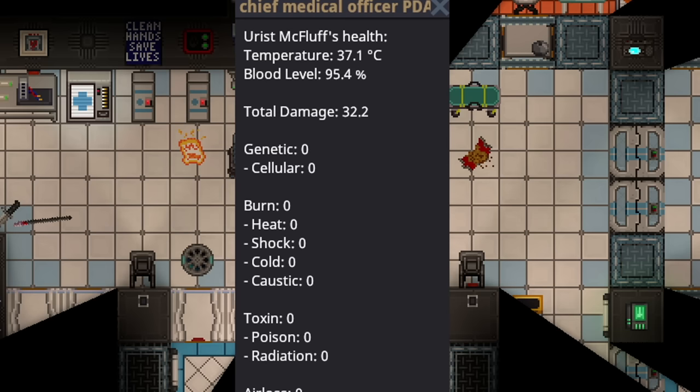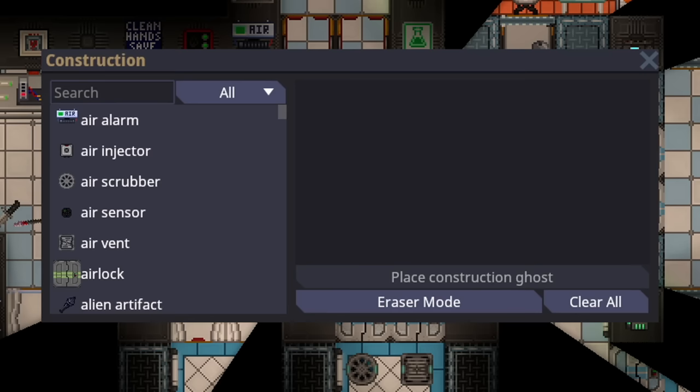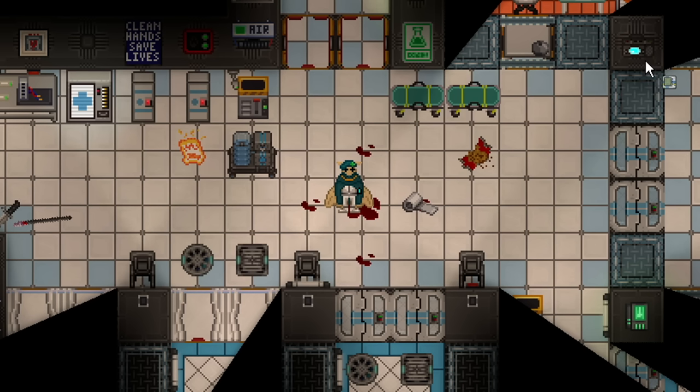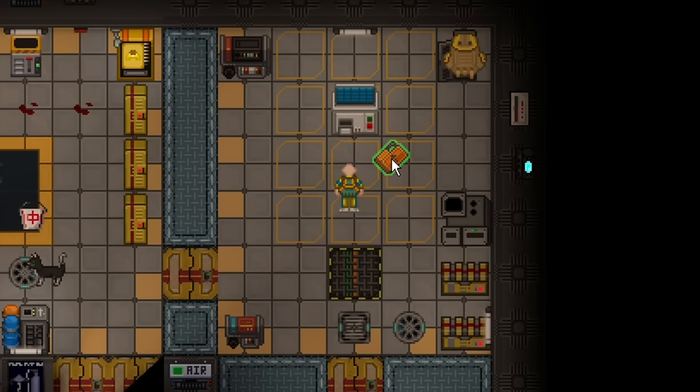Gauze has been buffed significantly to now heal 10 pierce and 5 slash per use — significantly stronger than before. As a reminder, you can craft gauze from just two cloth in your crafting menu, so if you ever get stabbed or cut you can very easily heal yourself.